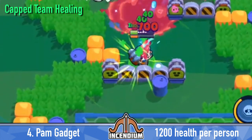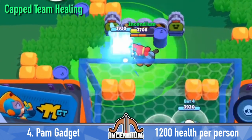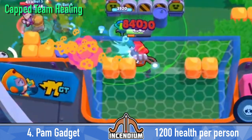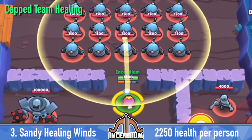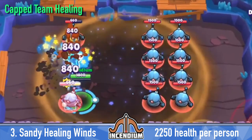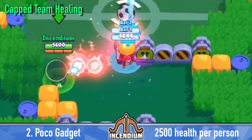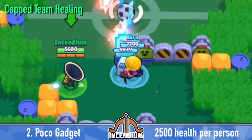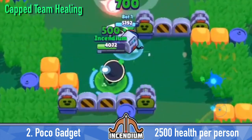Moving on to abilities that can heal your entire team at once, starting with limited-use abilities: Pam's gadget gives 1,200 health back to everyone inside her turret range every time you use it. Sandy's Healing Winds heals 250 health per second for 9 seconds, so up to 2,250 health per brawler inside your super. Then Poco's gadget heals 500 health per second for 5 seconds to everyone in range, giving 2,500 health per person.